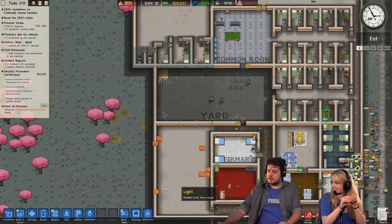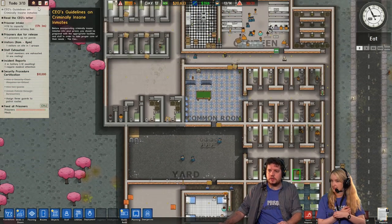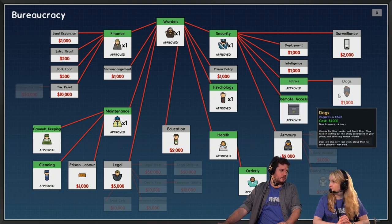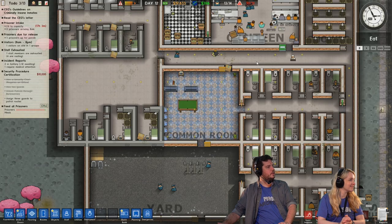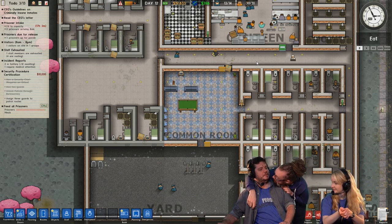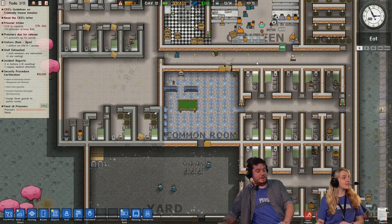We have all the different flooring across the prison, and I think we just unlocked patrols as the last thing, because I see we need to assign three guards to patrol routes. I think patrols is literally the last thing in the group, and this gives us access to the most important feature - dogs. Did we pick the secret dog option? I wanted a cat, and you were like, no, let's go for the secret dog option, and I will never forgive you. But a secret dog can sometimes be a cat - that's one of the surprises of nature.